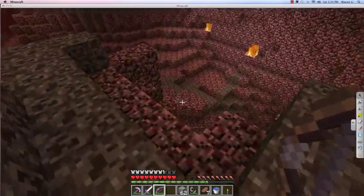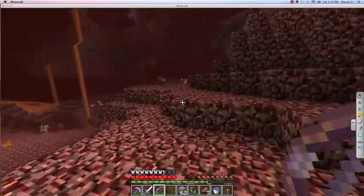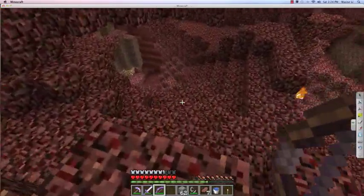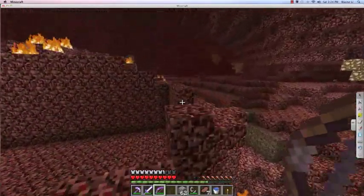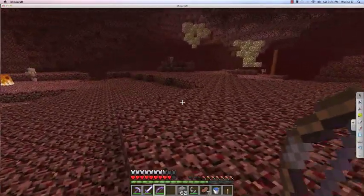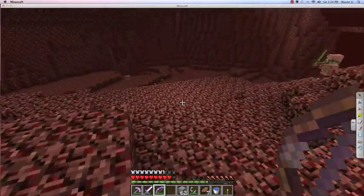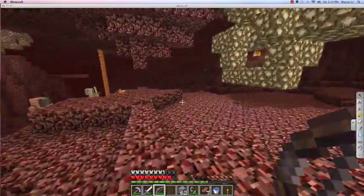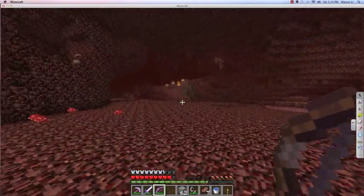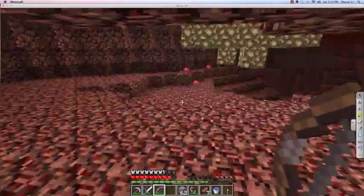Soul sand - I might want to grab some on the way back but not yet. It's pretty much everywhere in the nether anyway. I need to be careful while running around like this not to run into a giant cliff that goes straight down to lava. I have protection armor on, but I don't think it'll hold up very well against lava. I've been heading in the wrong general direction while looking for a nether fortress.